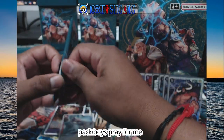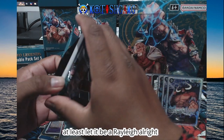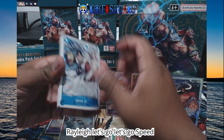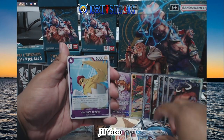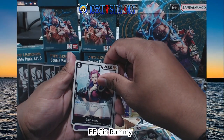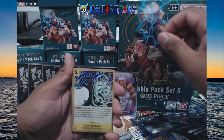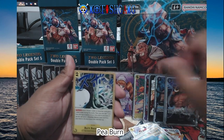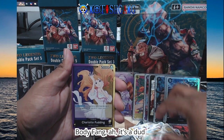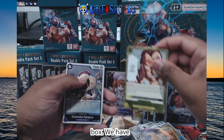Last pack, boys. Pray for me. At least let it be a Rayleigh. Speed Jill, Yoko, BB, Gin Rummy, Tamago, Sweet Pea, Burn Bazooka, Robson, Iron Body Fang. It's a dud box — we have nada. Seeing the Pudding there almost threw me off, but yes.